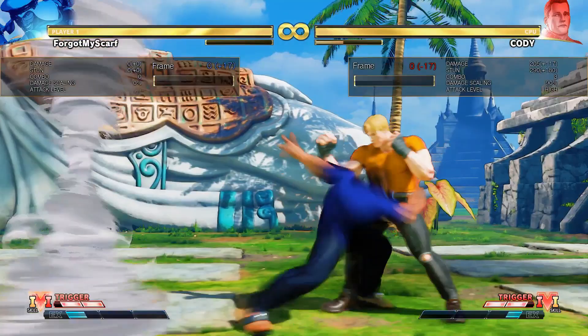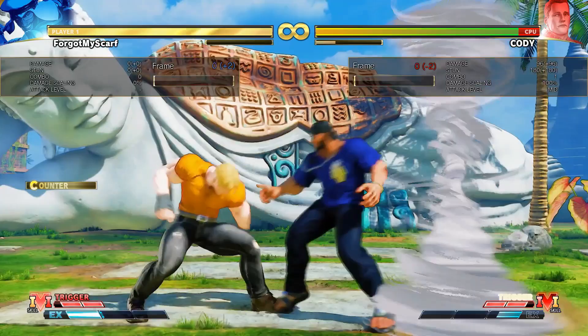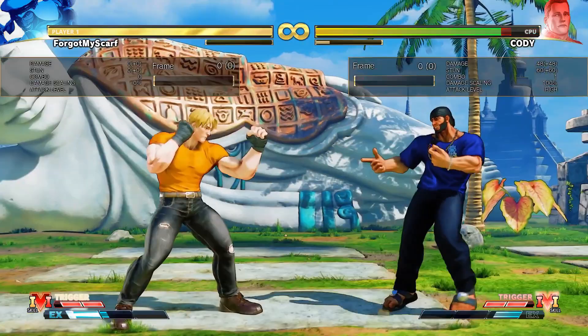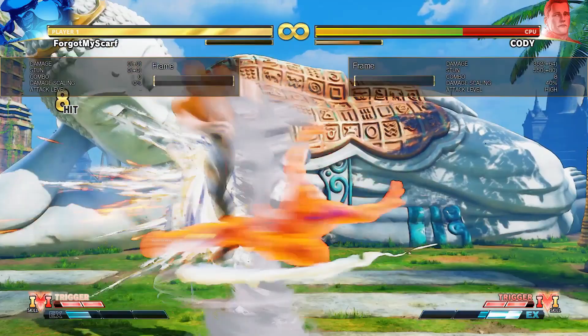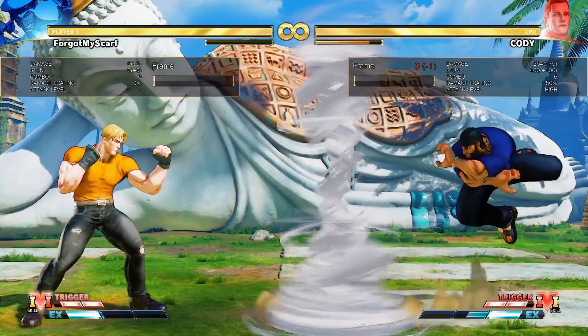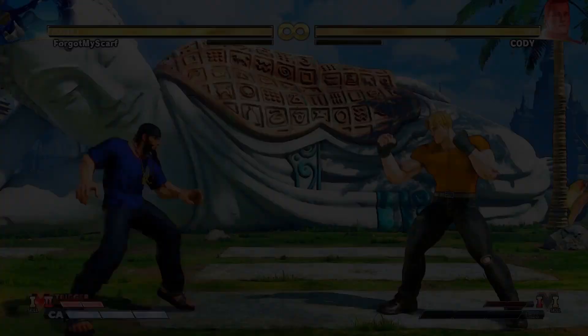V-Trigger 1: you activate this most of the time from a distance — after you knock somebody down or after you backdash out of a situation. It puts a huge Tornado on the screen that stays there for a long time, even after it hits. This empowers all of his win specials and all of his moves that go through it — he moves forward a lot. The main reason for this is that it forces people into a strike-throw mix-up because you can't really escape it. That puts Rashid into the position he needs to be in to succeed — throw range. Big throw range. Then the Tornado stays on the screen, so that's really good.